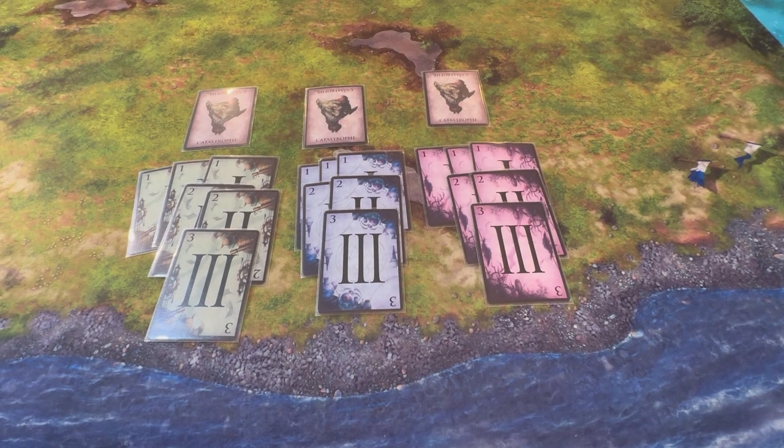This is the arcane deck. There are three green ones, two green twos, and one green three, and that holds true for each of those colors. There are also one catastrophe for each color.